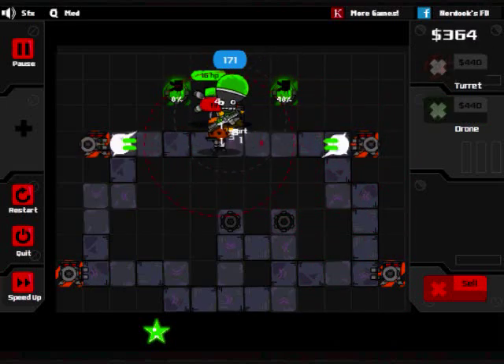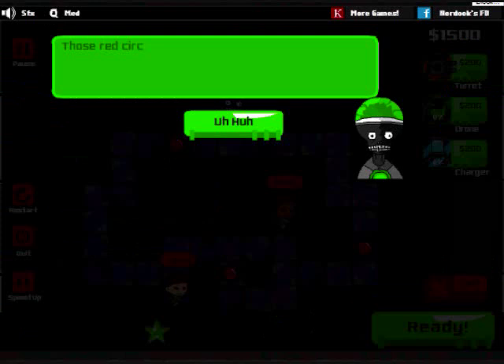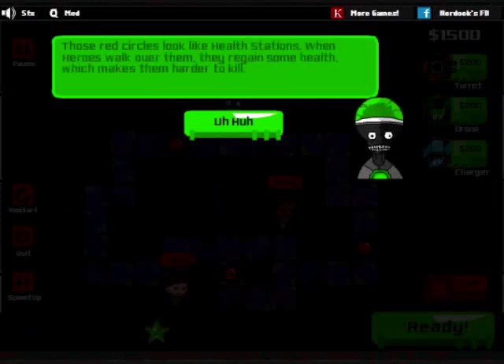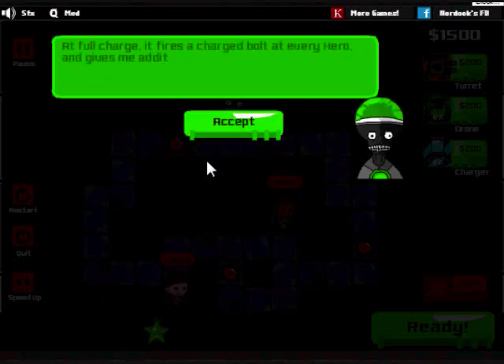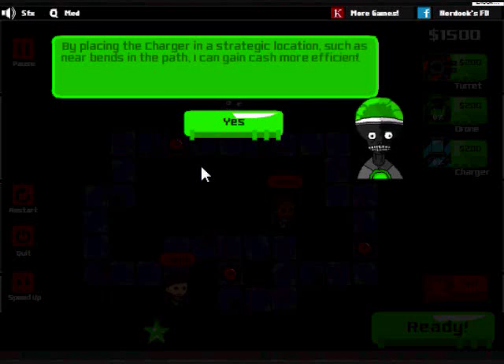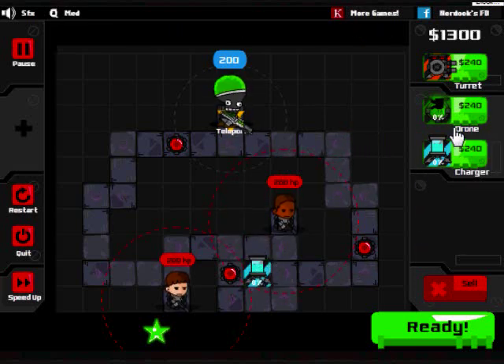One hero dead. Victory! Stage three. Those red circles look like health stations. When a hero walks over them, they regain some health, which makes them harder to kill. And I have a new toy - chargers! When enemy heroes walk past, it'll give me a little bit of money and charge up. At a full charge, it fires a bolt at every hero and gives me additional shields. By placing the charger in a strategic location, such as near bends in a path, I can gain more cash efficiently. The tutorial sets up a nice little nook to put it in - it hints that you should probably put it here.